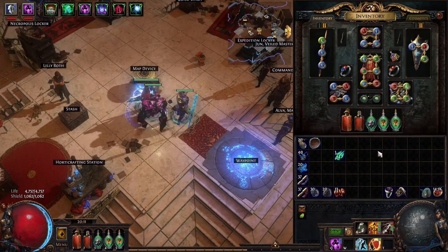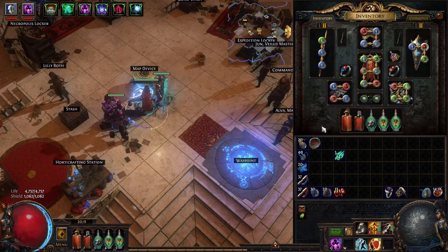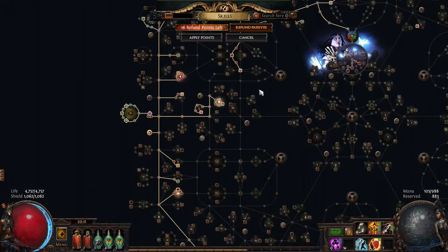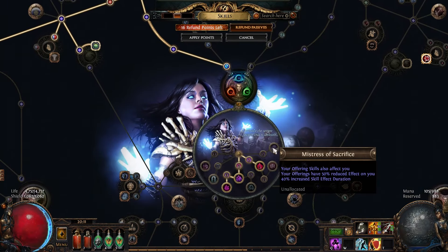So yeah, that comes out to about 6 and a little bit more divines total — pretty budget friendly and does good damage. I'm looking forward to upgrading with Timeless Jewels, maybe Dragon Fangs down the line, and then actually getting my final Lab from Uber Lab.